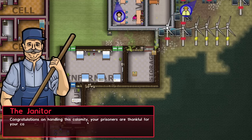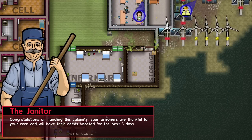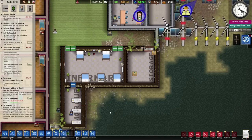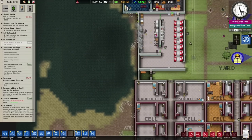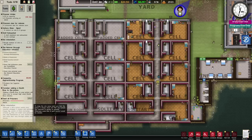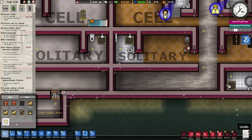The janitor is calling us again. "Congratulations on handling this calamity." I didn't handle it - I bought in some other people who did, and they were better than me! "Your prisoners are thankful for your care and will have their needs boosted for the next three days." That sounds like a positive thing. I think when the rats go down to zero we then dismiss them, because that would be pointless keeping them around otherwise. It says down here - rat infestation - I want that to go to zero.